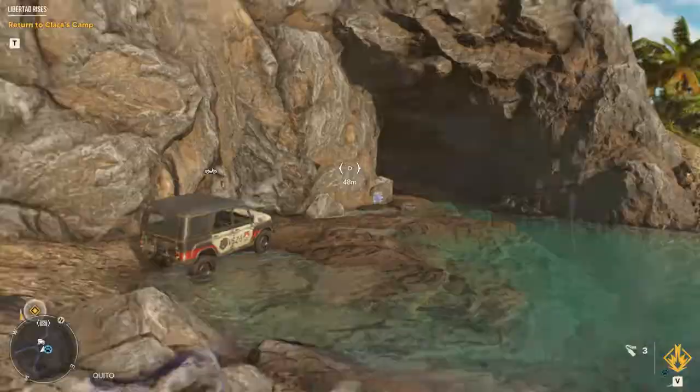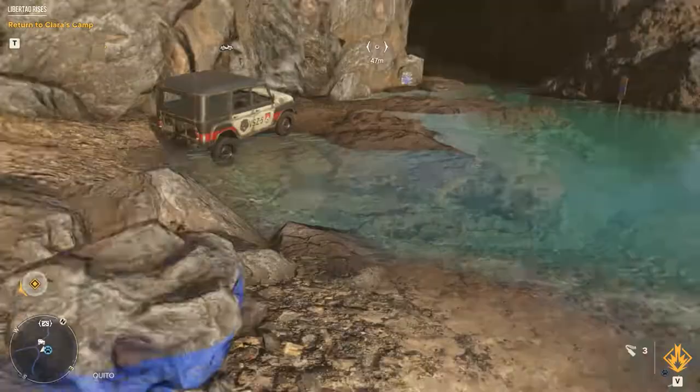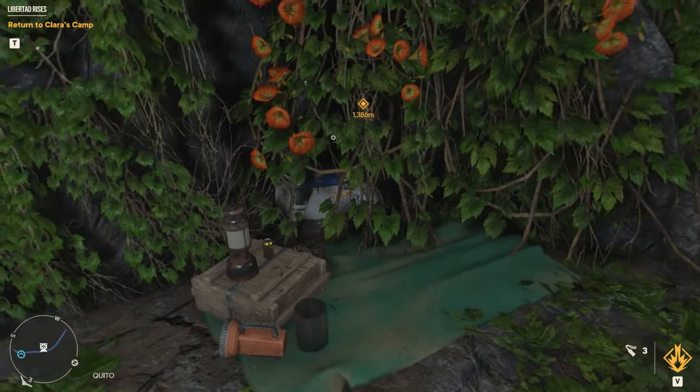Heading along the Cortez Coast we can find this cave. Head inside, sticking to the left wall, and you'll find the crate covered over by some breakable vines.